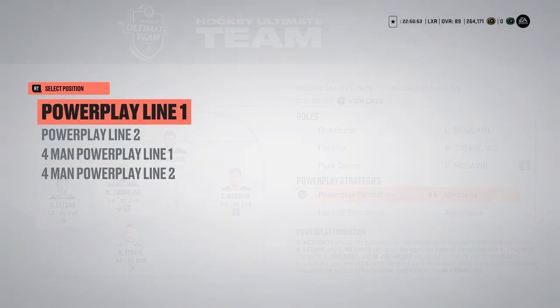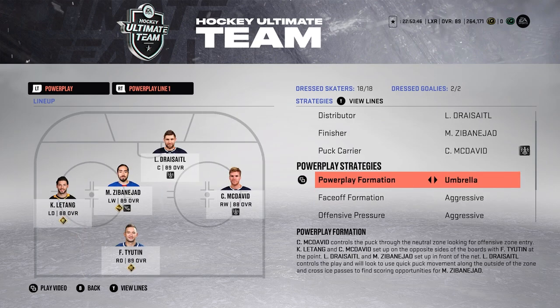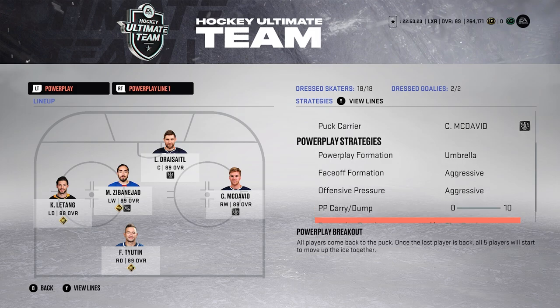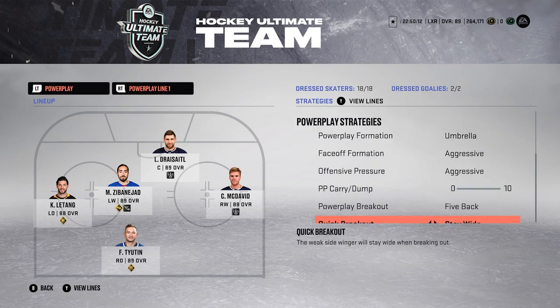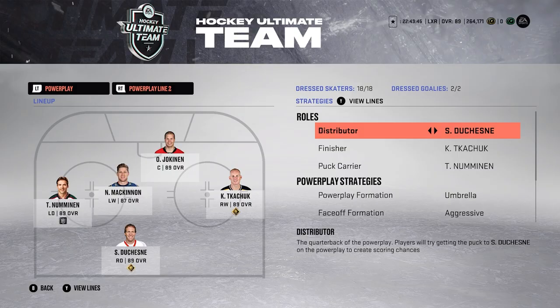Moving over to power play — it's the same for line one and line two. Honestly, I hate every single power play formation in this game; they're terrible. What's been working best for me is an umbrella face-off formation. You want to be aggressive, make sure your guys are as close to the puck as possible. For carry/dump I'm not dumping the puck in, so it's always on carry. For power play breakout I use five back, and for quick breakout I use stay wide again to stretch the ice.